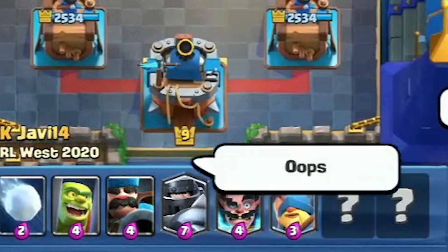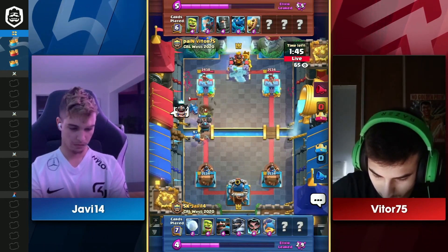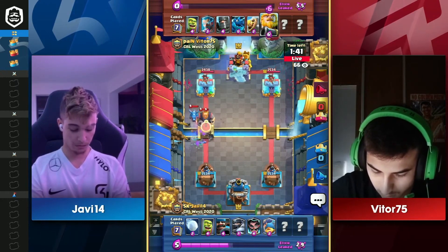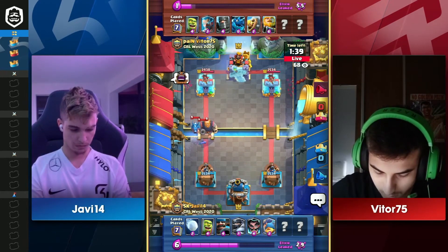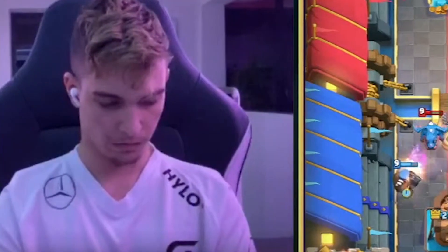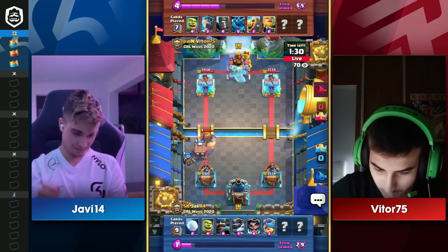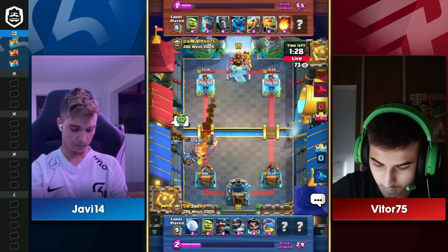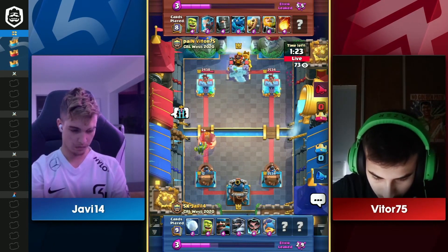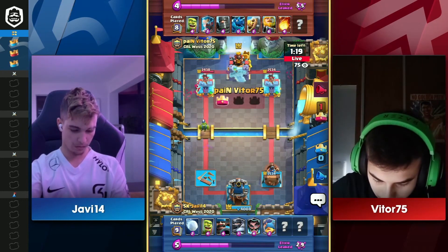You see that Snowball coming in, Javi throwing out the oops, thinking his Electro Wizard was gonna stay alive. That would have put him back in attack range, so an early mistake here from the SK Gaming representative, and Vitor is going to take advantage of it. About 12 Elixir coming across the bridge. This is gonna be a pretty nasty turn here. He misses the pushback, and that cage is not gonna do it — that's gonna be game number one. You see Javi kind of scratching his head going oops, uh-oh! That's going to be a tower down and a very difficult come-from-behind for Javi.